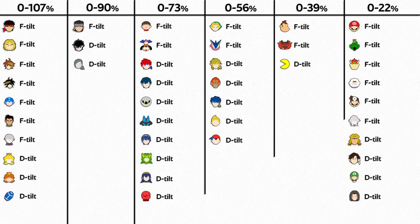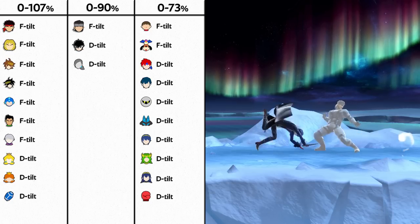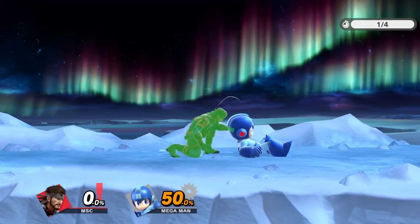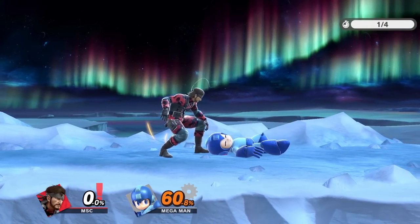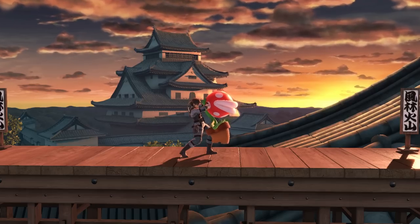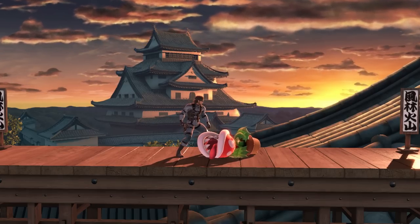Here's a list of characters and the percent ranges that this setup will work against. The forward tilt and down tilt labels indicate what you should do if the opponent rolls behind you after the sidestep. This setup is susceptible, however, if the opponent chooses to wait then attack, so let's talk about a setup that covers the waiting option.